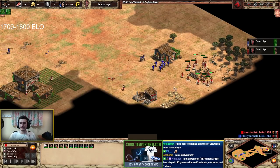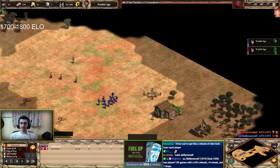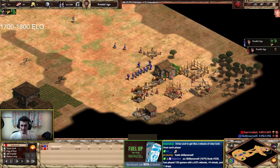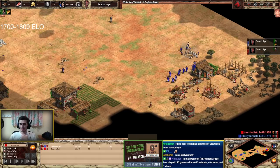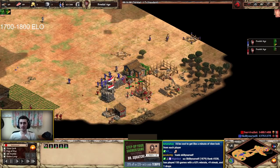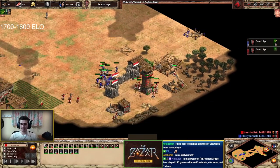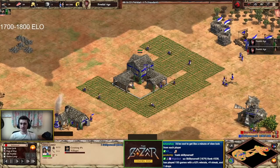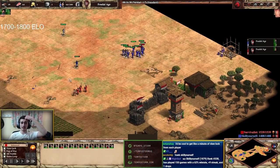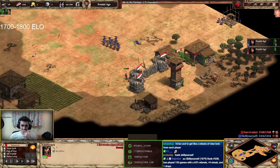Survivalist isn't reacting perfectly — he needs skirmishers himself. There they are. One of the scouts dies — good micro from the skirmisher side. I wish I could see if the skirmishers are on stand ground or not, but nonetheless the skirmisher play is quite solid: sniping away units, constantly pressuring the opponent, making sure they don't get a free pass with their economy. This is so much damage — well played by Skill Yourself. Amazing pressure. Survivalist is getting a defensive tower; he's kind of panicking, but Skill Yourself is getting fletching. Very nice rush overall.